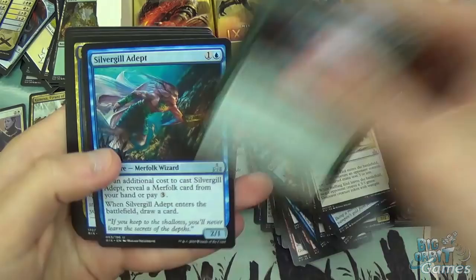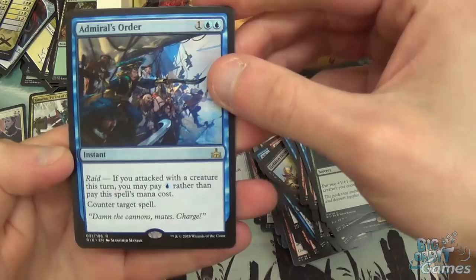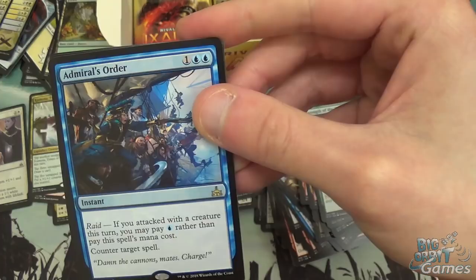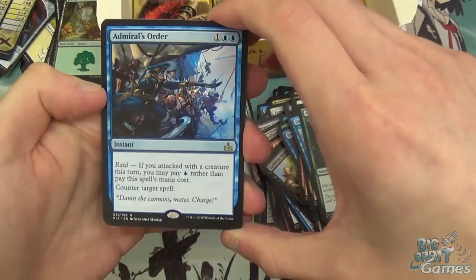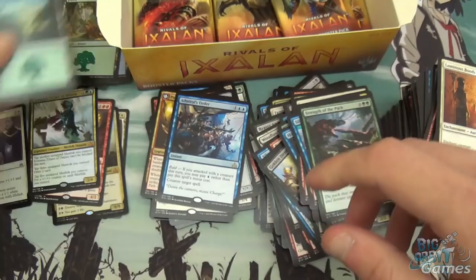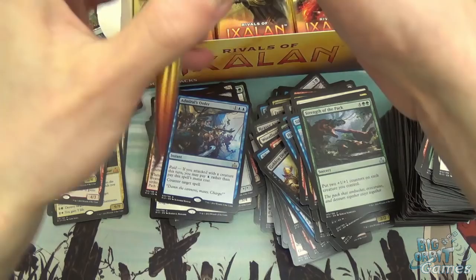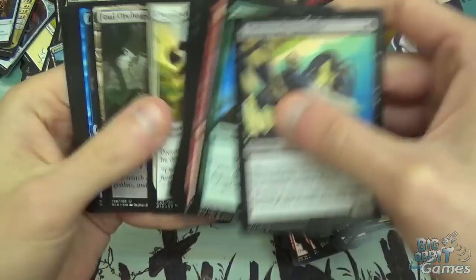Strength of the Pack, Silvergill Adept, Stormfleet Sprinter, and Admiral's Order — three mana instant with Raid. If you attacked with a creature this turn, you can pay one blue rather than this spell's mana cost and counter target spell. Useful when you go to the attack step, swing in with your pirates, and your opponent tries a combat trick or tries to kill one of your creatures — you can just respond with a counter spell for one. Otherwise it's just a counter spell for three, which isn't actually that bad. So it's like a standard counter spell with upside.